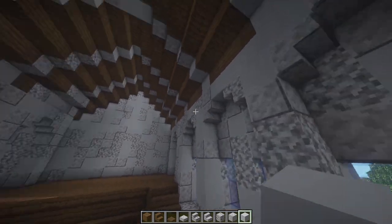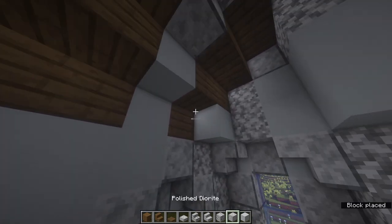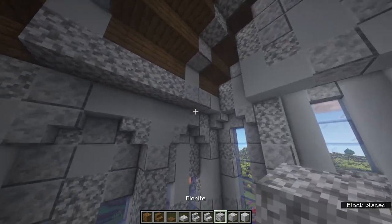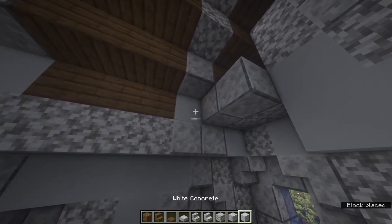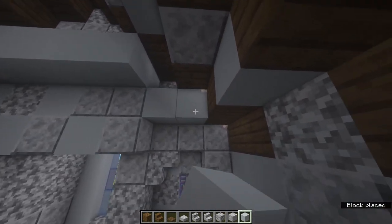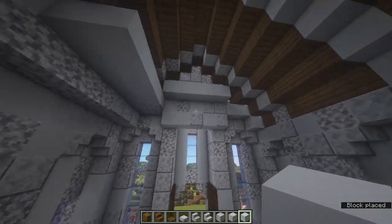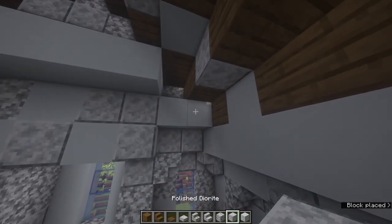To create the roof shape, it's going to be smoother - not as pointy. Place one line of blocks, then two blocks, and on the top fill all the way across which should be five blocks, then two again, then one. That's the sort of shape, and you're going to make this go all the way along the entire roof.